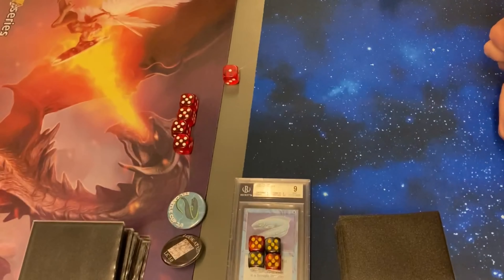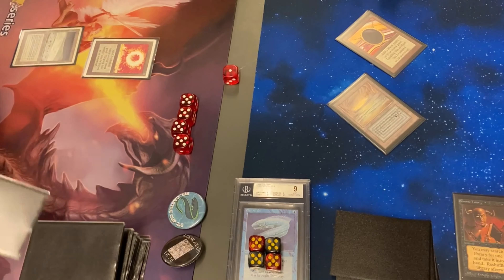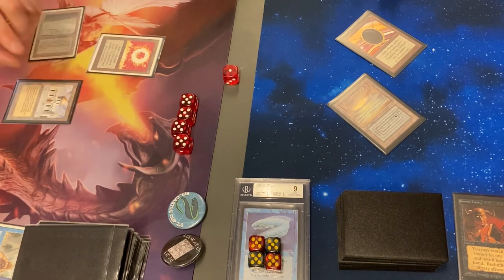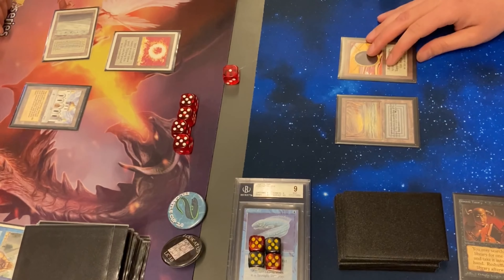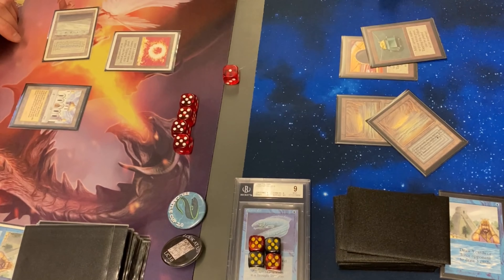Let's check out round number two. Tundra and Sol Ring out of The Deck, so immediate mana acceleration — very important for him. But there's a Tutor turn one out of Robots. Strong starts from both players. Mox and a Sol Ring, and we likely have an Ancestral Recall coming. But that's an Ancestral out of The Deck — so very evenly matched. There's a Library out of The Deck, but you can't counter it. These black-bordered cards are Collector's Edition — in this tournament, Collector's Edition was allowed.